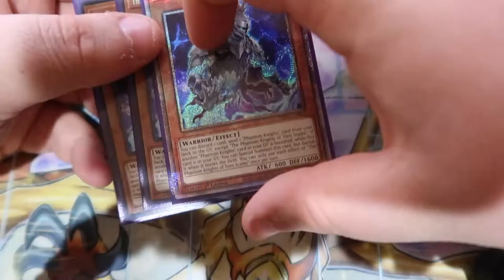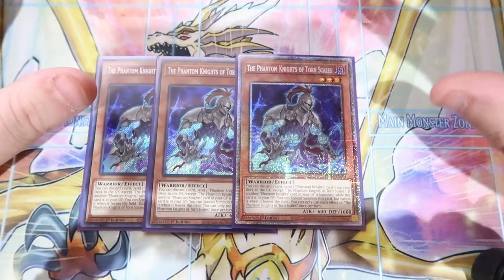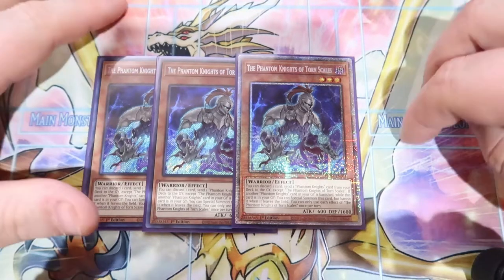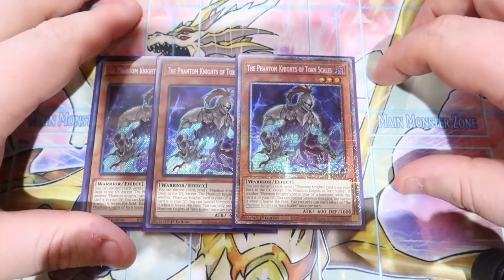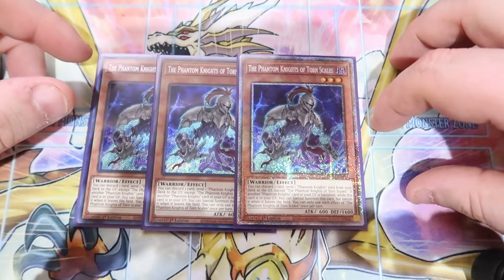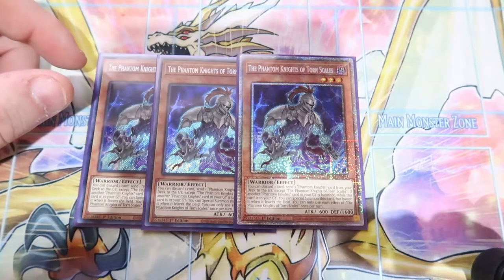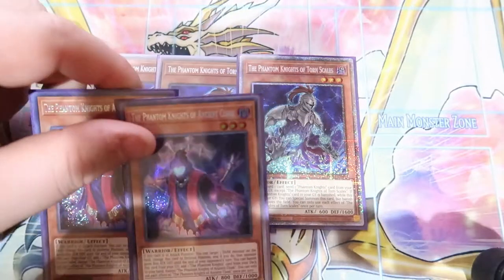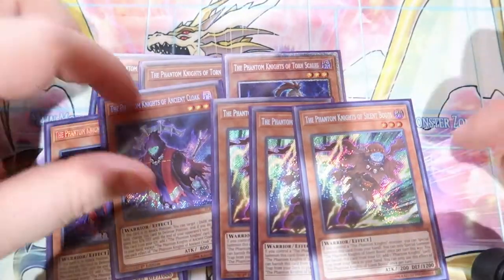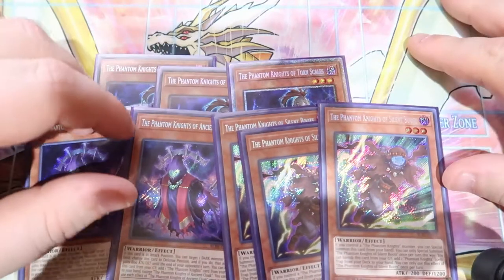Starting off, we played triple Phantom Knights Torn Scales — I have a lovely Starlight Rare. What this card does is you discard one card and send one Phantom Knights card from your deck to the graveyard except Torn Scales, and then if your Phantom Knights card is banished from your graveyard you can special summon Torn Scales. The basic combo is you use Torn Scales to send Ancient Cloak, then banish Cloak to search out Boots, special summon Boots, and go into Cherubini with Torn Scales and Boots.